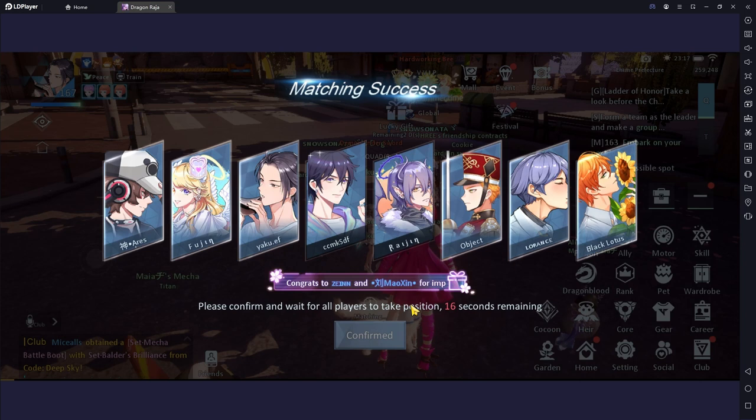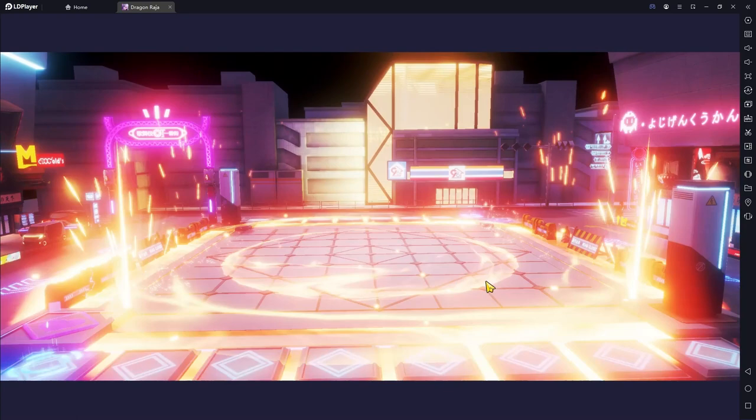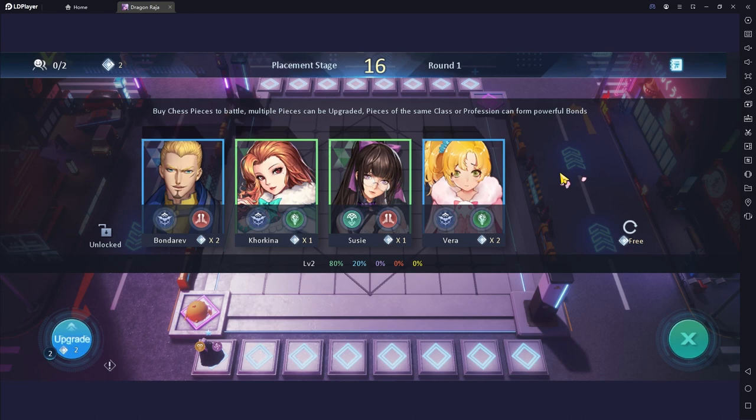Which formation is it? Hydra plus little devil build. This formation is almost perfect. It's just that it's very difficult to get the ally, because many players use hydra builds, so sometimes the ally runs out due to the opponent's competition. Let's begin.